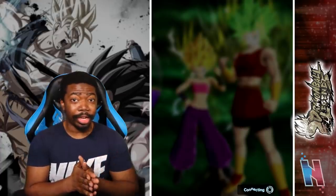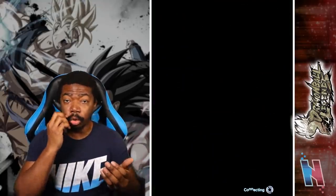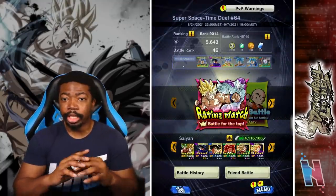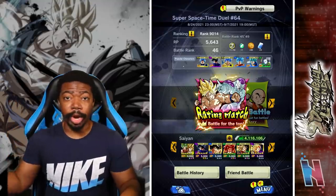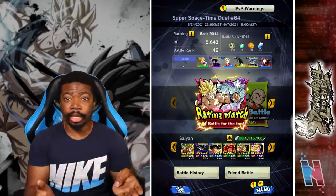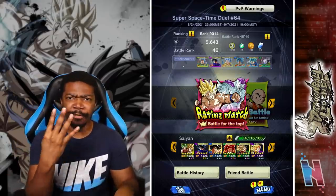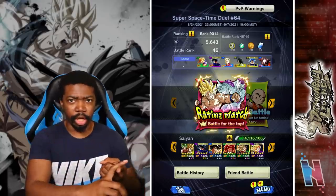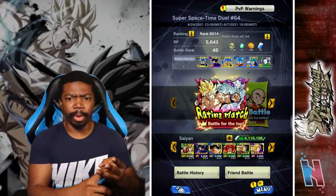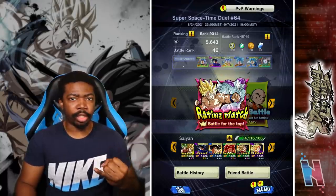Kale and Caulifla are actually really really good. Having blast armor on both their special move and their ultimate attack gives them viability in neutral. It sucks they don't have blast armor on strike because that would really help, but in general retrospect — really good units. Blast damage was really great, strike damage was solid, special move is really good, and the ultimate attack is actually insane. Out of the four duo units in the game — Broly and Cheelai, Saiyan Man 1 and 2, Trunks and Mai, and now Kale and Caulifla — easily Kale and Caulifla are the best ones.